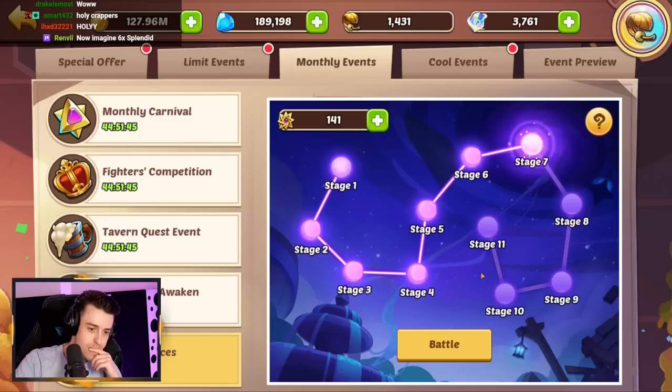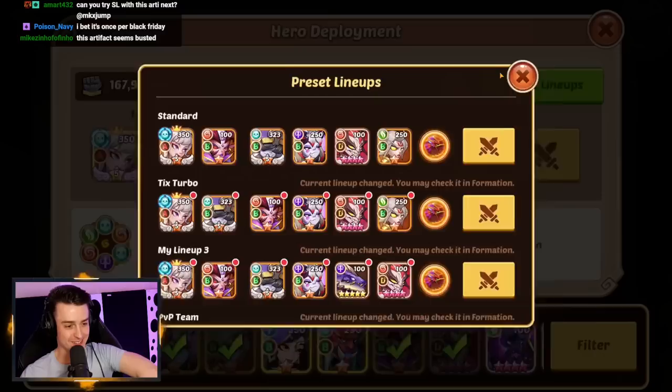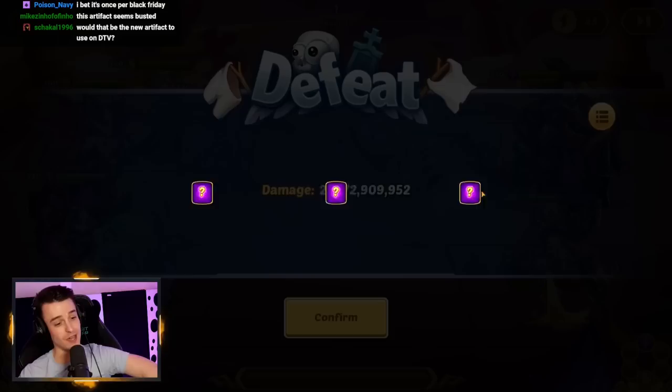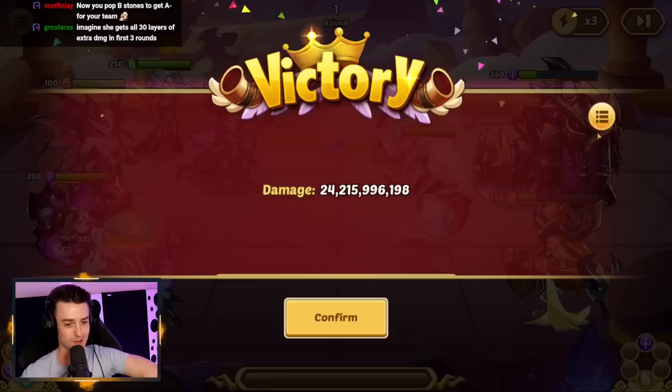Let's go again — are we going to get 30 billion this time? 29.1 — at least we're consistent. And that's down to 23%, so it means we're getting it now in this final hit. Absolutely stupid — there you go, victory. 24 billion. Eloise, you chad. Could you do stage eight? Let's find out. She should live — it's whether the damage is big enough.